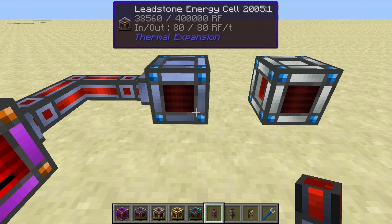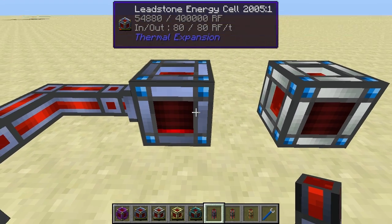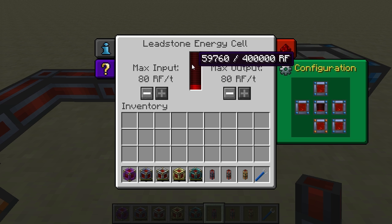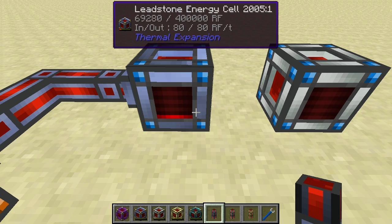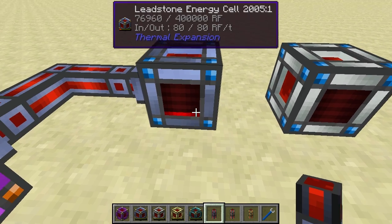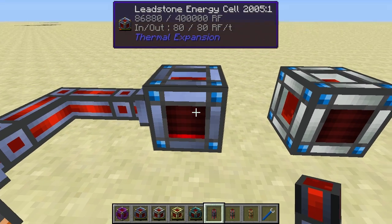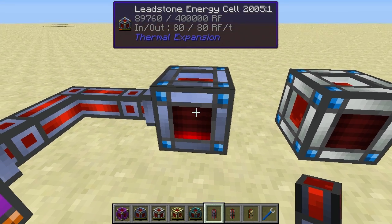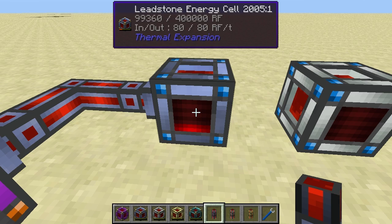Here we have a leadstone energy cell charging from the creative one. The front face of the cell is an indicator of how much energy is stored — you can see a similar display in the UI and on the front of the block. This does not mean that face cannot function as an input or output; it just gives you a visual indication of stored energy when facing outward.